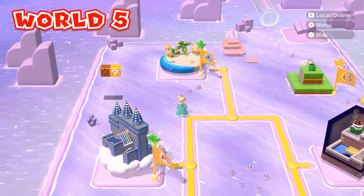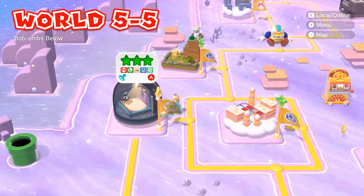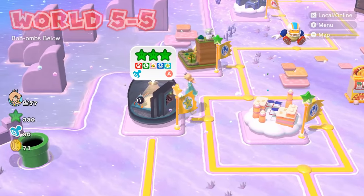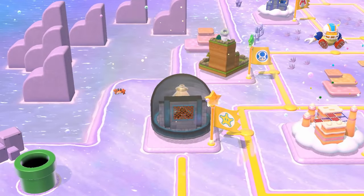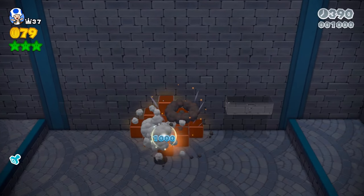You will first want to have a Tanuki suit. World 5-5 offers two Tanuki leaves — one in the beginning and one through the halfway point. It has a short and sweet level, and if you know how to play it, it shouldn't be a problem. Grab the Tanuki suit and get out of there.